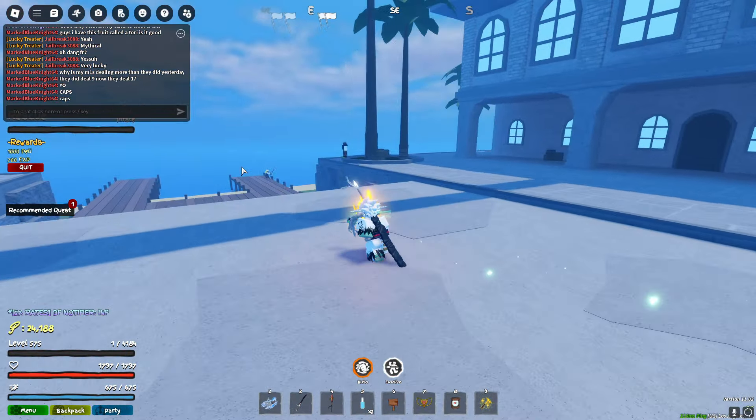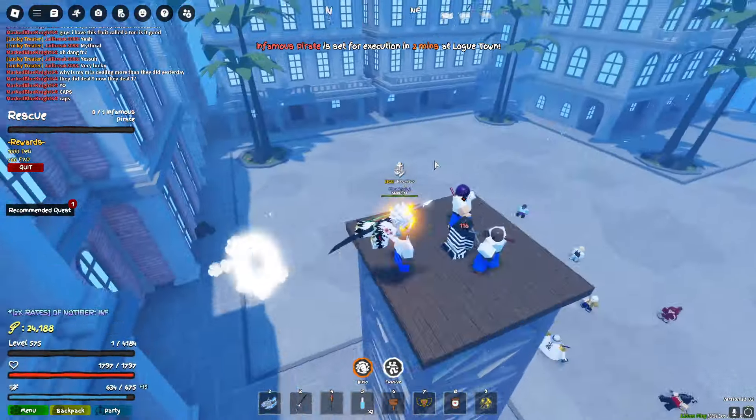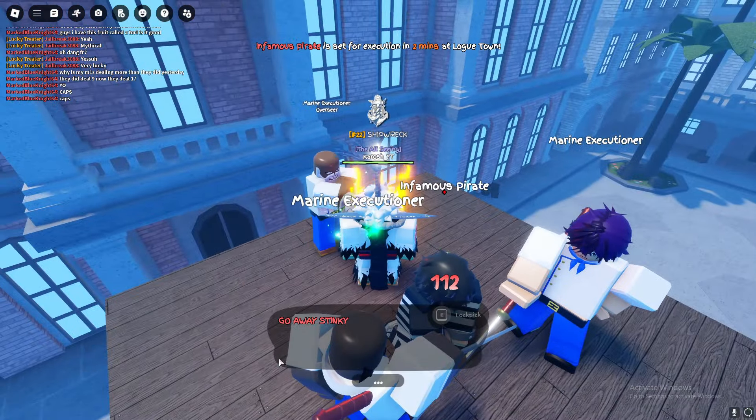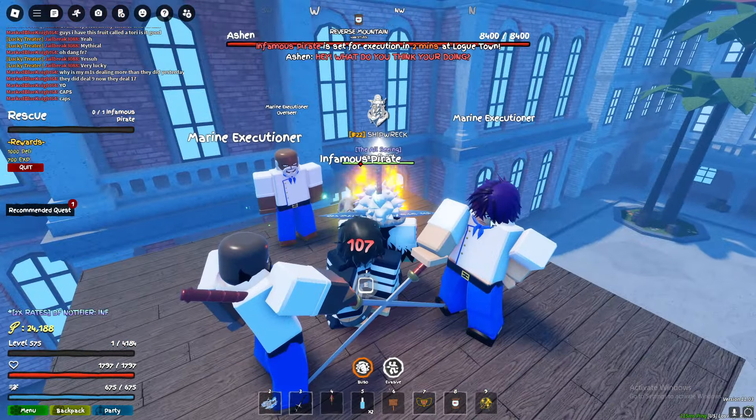If you fully free them, you get 1,000 Pali and 700 XP. Not sure what level you need to be to do this quest. You can go up and talk to the NPC — he says 'Go away, stinky.' I think you're only allowed to talk to him if you're a Marine. You can also try lock picking.